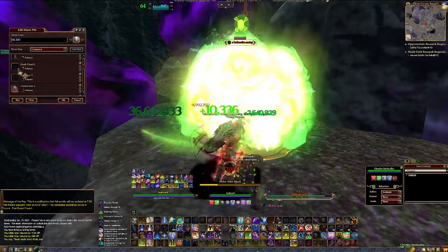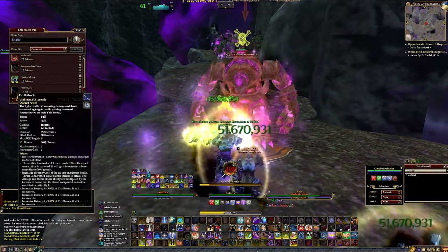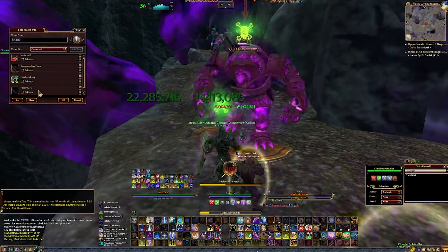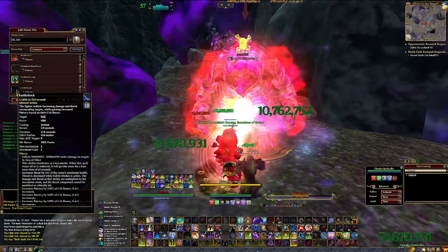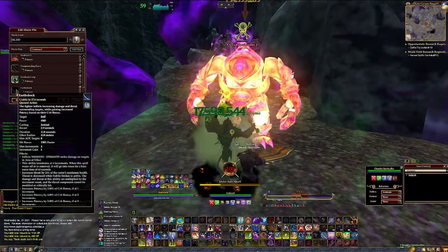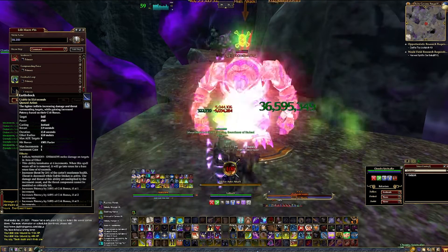Before we get into what makes a good macro, let's talk about what the macro is actually trying to accomplish. The macro allows you to cast multiple abilities with one button push. This allows you to pre-stage abilities in a list and then have them cast in that order.